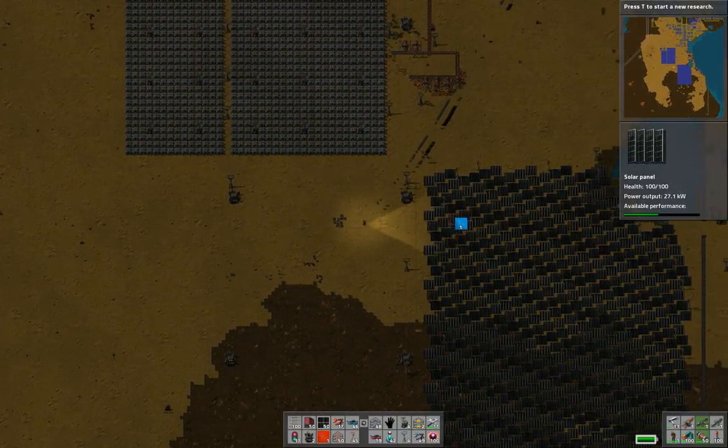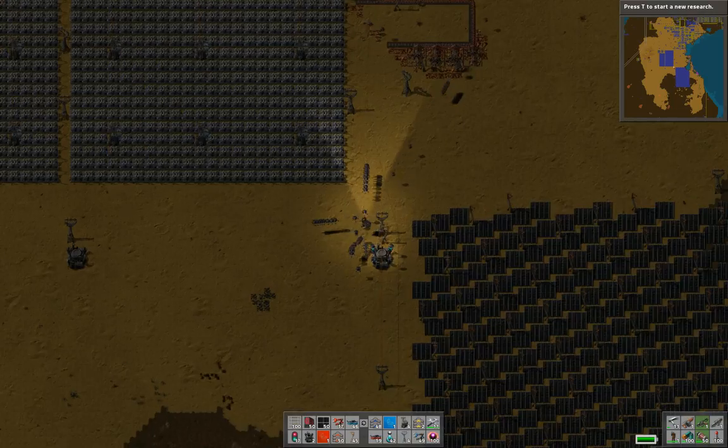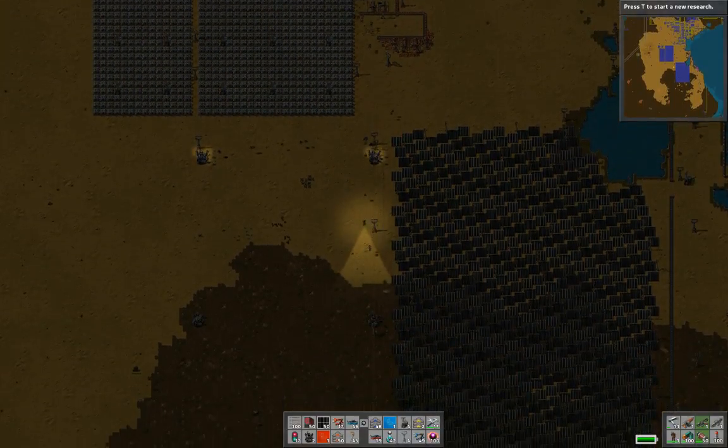Hello everybody, welcome back to another episode of Evan Better Presents. So, still running into a serious problem with power. This episode I told you I was going to fix that. The fastest way to fix that is to put down solar panels.